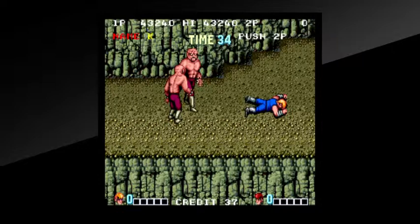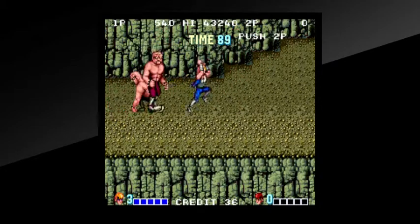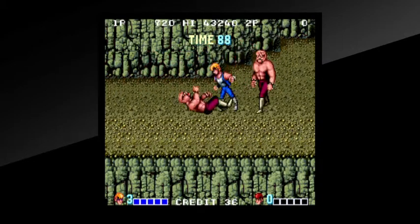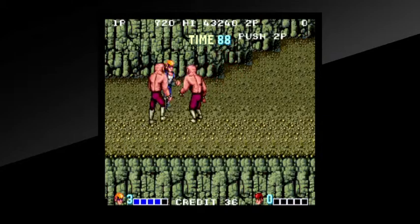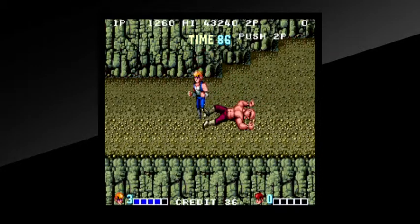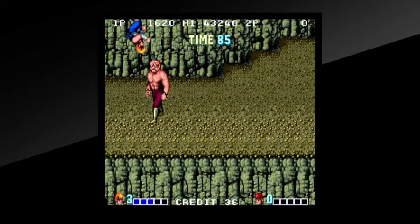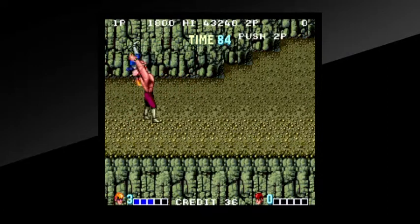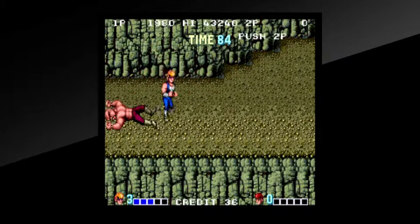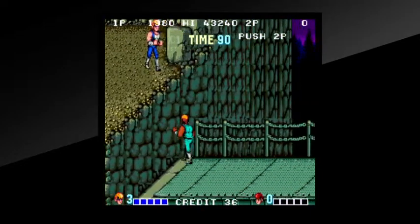I've got to put my initials in - N... G... C. If I could bind this attack to a single button that would be awesome, but I guess that would make it too easy then, right?